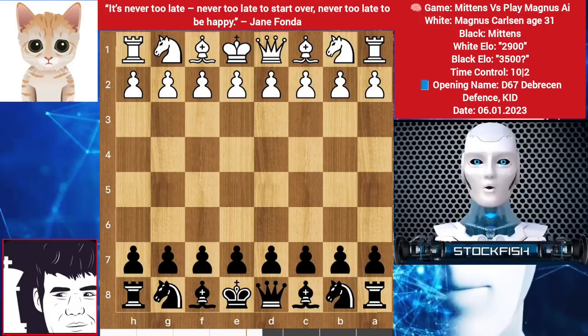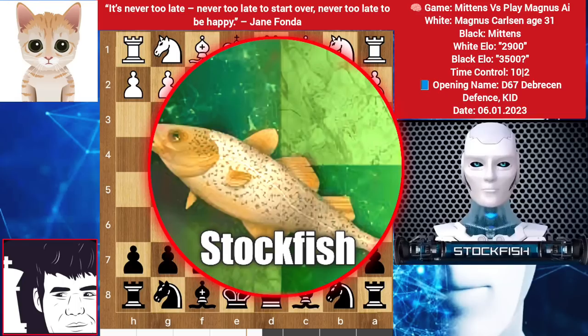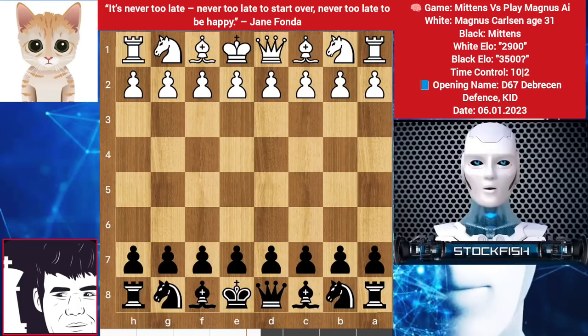Chess friends, some want to know which engine is used for our Mittens chess cat. I think it's Stockfish 12 chess engine with 3200 to 3500 ELO rating.